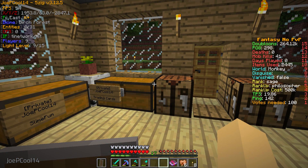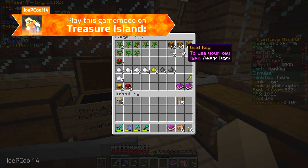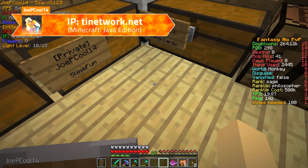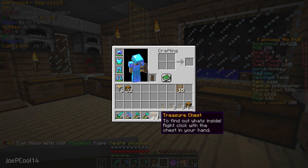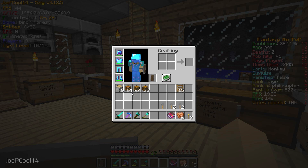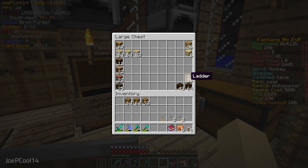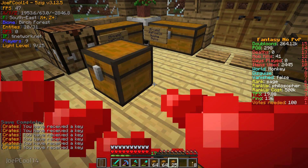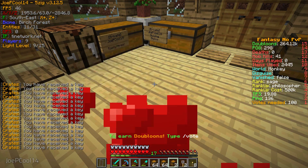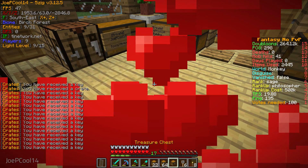Hey, what's up guys, it's joepico14 here, welcome back to another episode of Treasure Island Fantasy. We're back to the default texture pack, and we've got a ton of treasure chests to open up — like 150 plus — so that's going to take up a lot of the intro part of the episode. Welcome back; I'm sorry this series has gotten kind of neglected recently, so I figured it's something I really do need to come back and do.